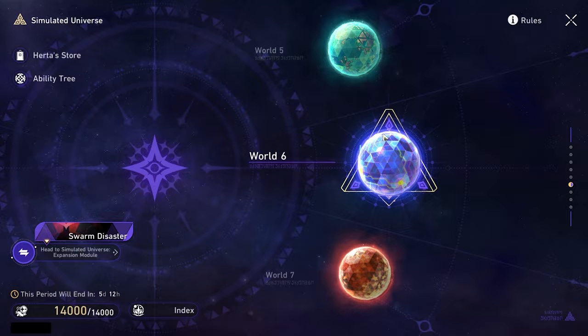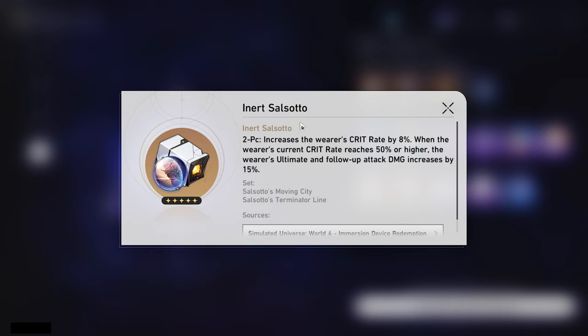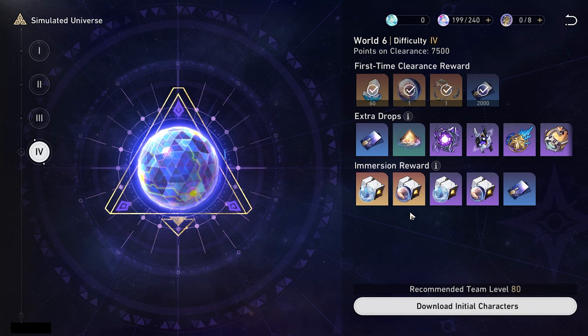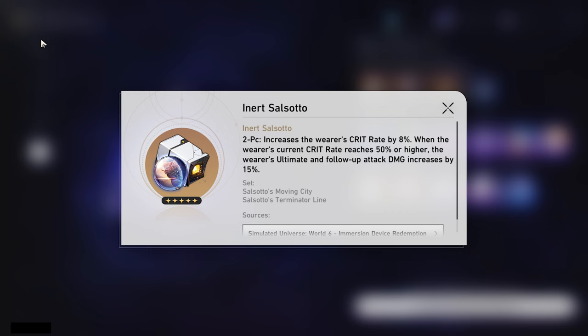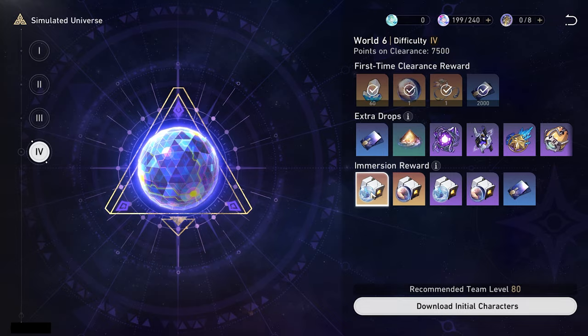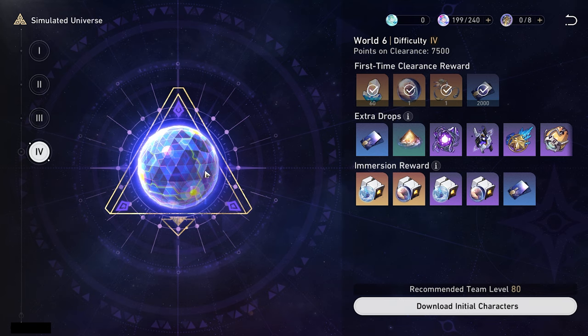But past those two worlds, it does definitely depend on what you want. Like World 6 — a lot of people are going to want Inert Salsotto because this is going to be the best for Aventurine mainly, just because the main damage from him comes from his ultimate and follow-up attack. Vonwacq, again, is practically only good on Gepard. Some people are saying it's going to be great on Aventurine, but you don't really want to affect hit rate on Aventurine. So Vonwacq is kind of yikes unless you really use Gepard. If you use Gepard a lot and want better relics for him, this is a great place. Especially if you are running Topaz Ratio and getting Aventurine, Inert Salsotto is fantastic for them because of follow-up attacks.